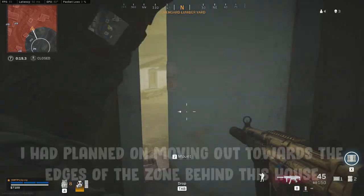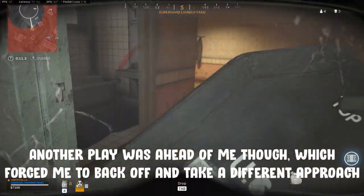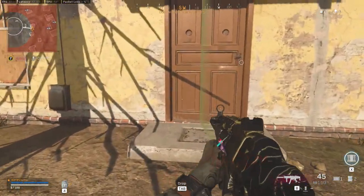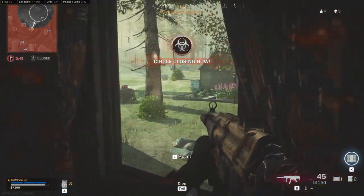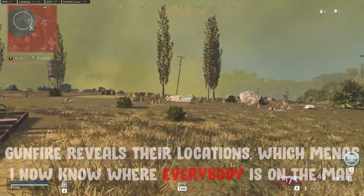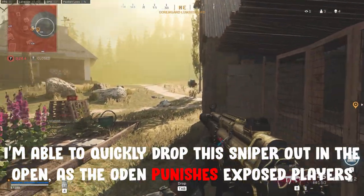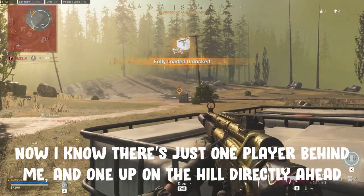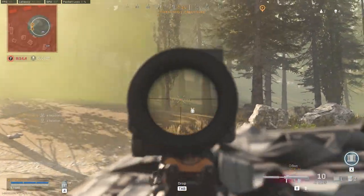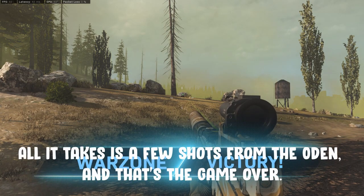With the final ring ahead of me, I had intended to skirt out towards the back of this house in order to stick to the edges of the zone. A different player was already ahead of me though, which forced me back into the house. This did give away his location though, and that gave me a clear advantage. Pushing away from this player brought me up to this chicken coop, the only man-made structure left in the ring. I know a player is behind me on the hill, which leaves me two other players to find. Gunfire reveals their location pretty quickly, which means I now know where everybody is on the map. I can quickly drop this sniper out of cover, as the Odin punishes anybody caught out like this. Now there's just a player behind me and one up on the cliff side in front of me. With absolutely minimal cover available, this loadout drop is my only hope. But the player count drops, and I know the last enemy alive has just finished a gunfight right ahead of me. All it takes is a few shots from the Odin, and that's the game won.